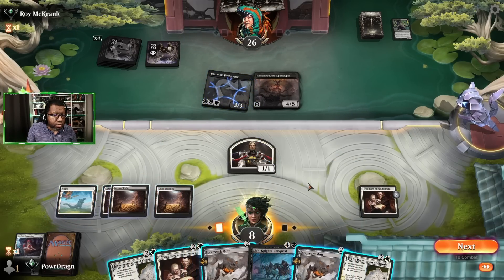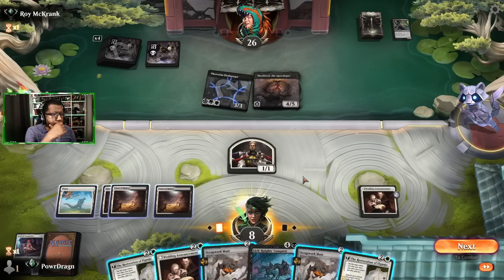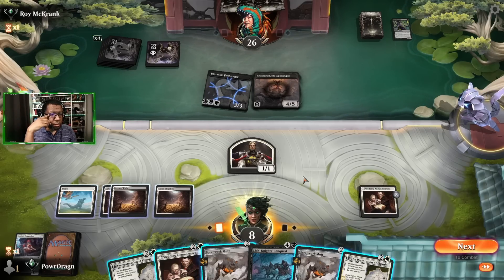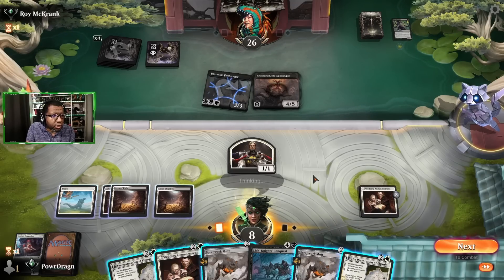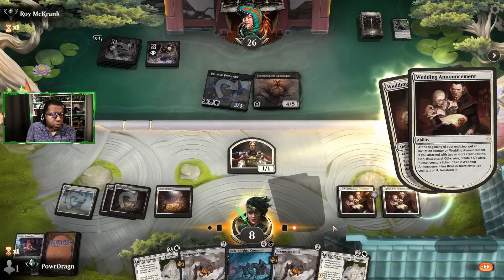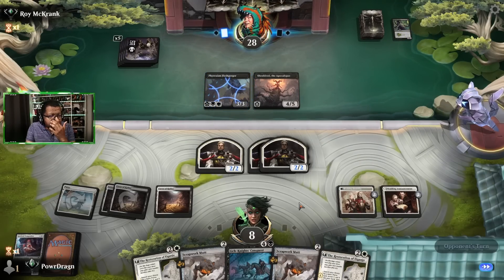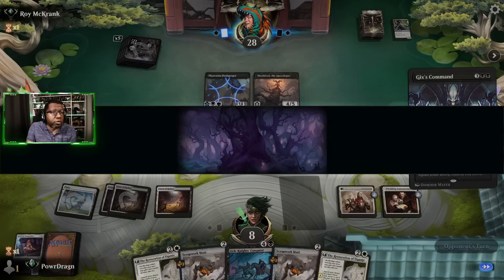We can turn these into tokens, but we don't want to draw cards under the current circumstances. Make three tokens, double block the Flesh Gorger, single block Shield Red. It doesn't really matter because next turn we only have a three-mana thing we can do. Restoration find a land, play one of these — but we're still dead in just a couple of turns. Alright, we're dead anyway.